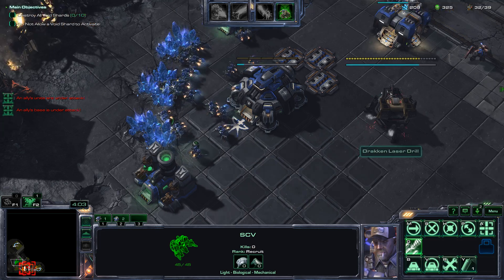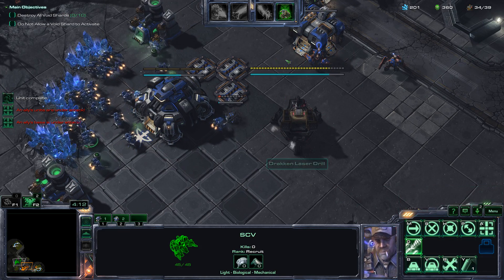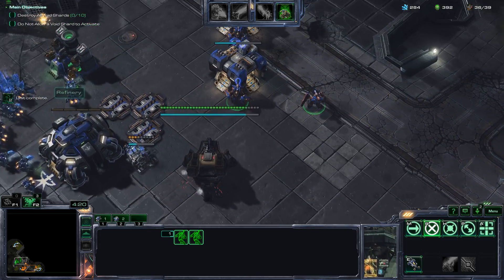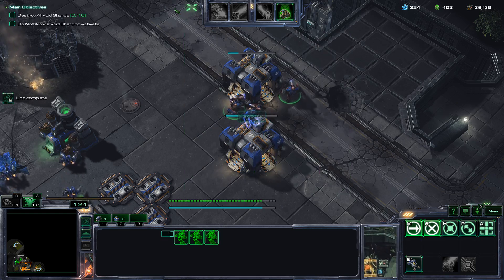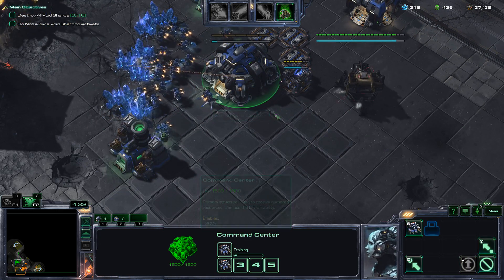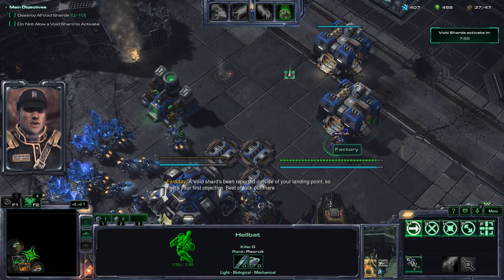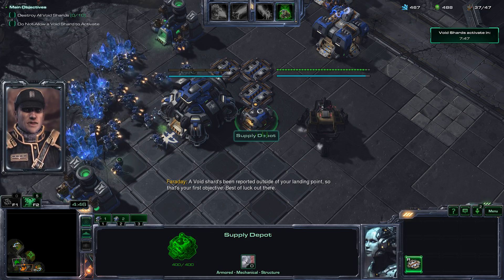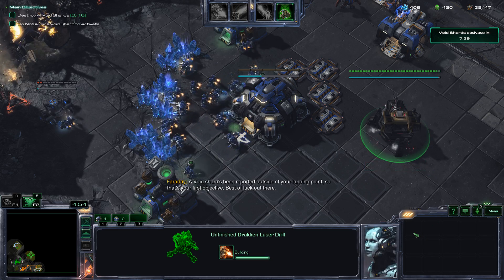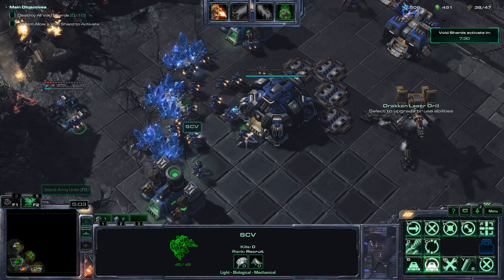Back to the strategy I was talking about: build three supply depots — that gets you past the initial supply depot block. Then one to two factories, then gas production buildings, then additional supply depots as needed, then add on the armory. And if you feel inclined, at any point you can start researching the laser drill upgrade. And that's about it. Beyond that basic outline, you're just building more units and upgrading them.